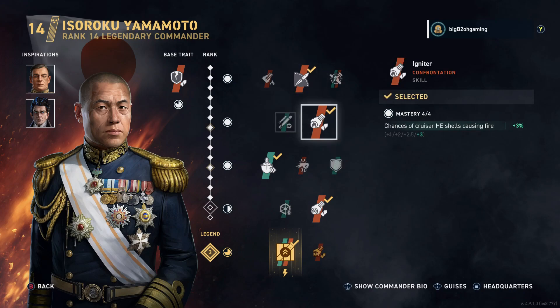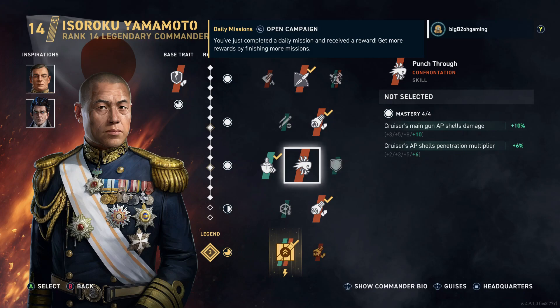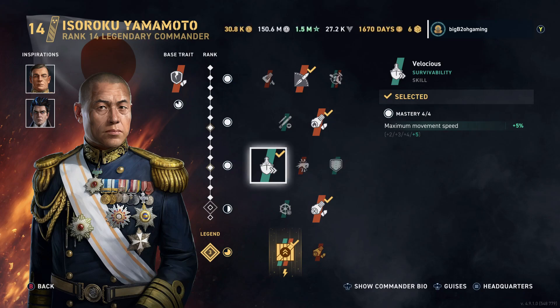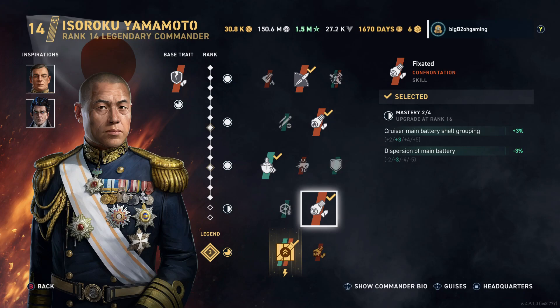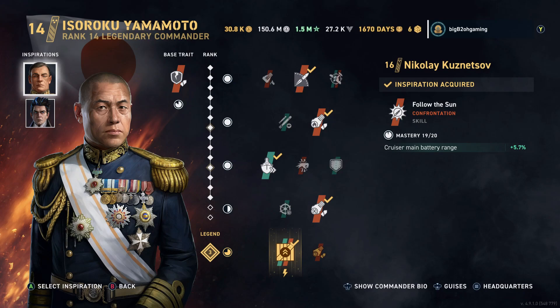Going over my build: Beyond Range, Igniter, I do use Velocious here in the third row — I could use Punch-Through instead so the AP might be a little better — then in the fourth row I use Fixated for grouping and dispersion, and our Legendary Skill is Fully Packed so I have one more repair party. For Inspirations, I go with Kuznetsov just for a little more range; without him my main battery range is about 17.5km, but with Kuznetsov as an Inspiration you break the 18km mark, and if you need to play passive when low on HP, it makes playing at range more comfortable.